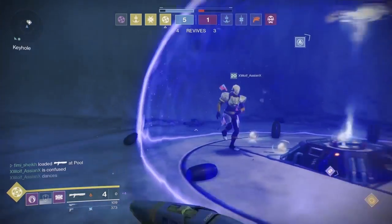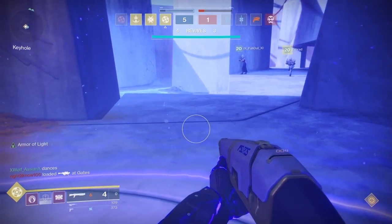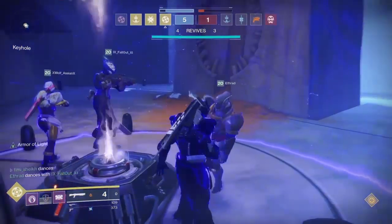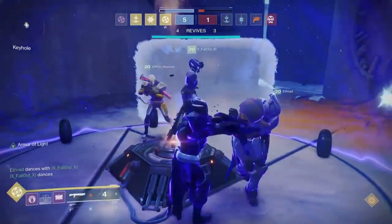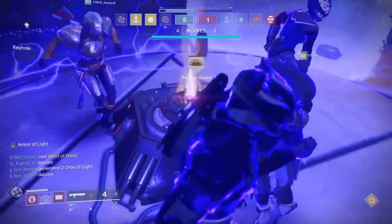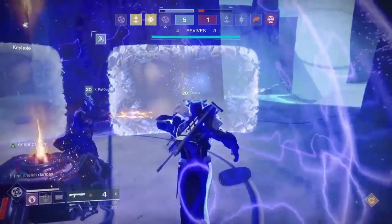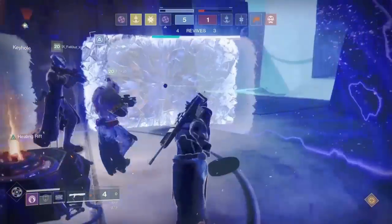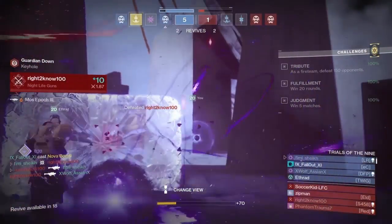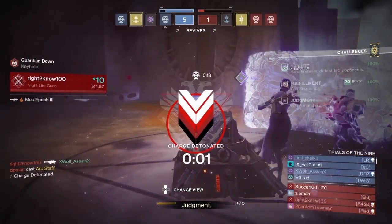Here's a funny example from our flawless game — me and Fallout helping some viewers reach the Lighthouse for the first time. We have a bubble on the bomb and they have rockets but no supers, making it nearly impossible for them to push in. Interestingly, Fallout pops a healing rift which actually removes the Armor of Light buff, so the enemy comes in and kills us with a rocket — we would have survived with Armor of Light. But there wasn't enough time left and we protected.